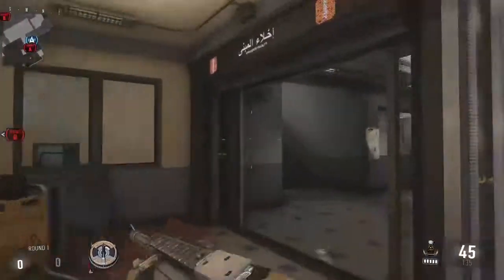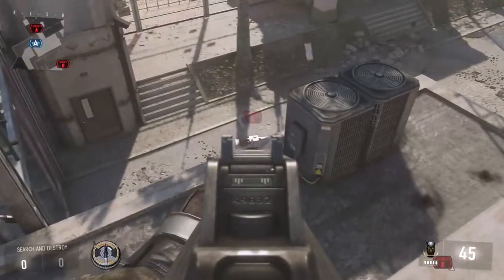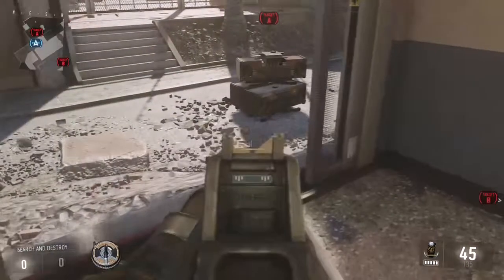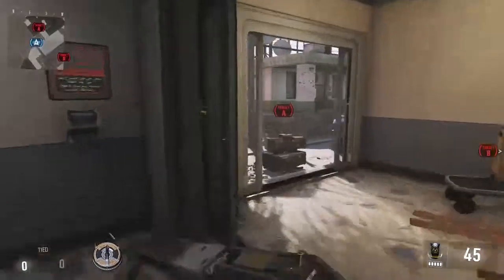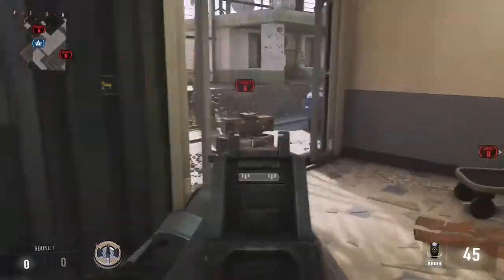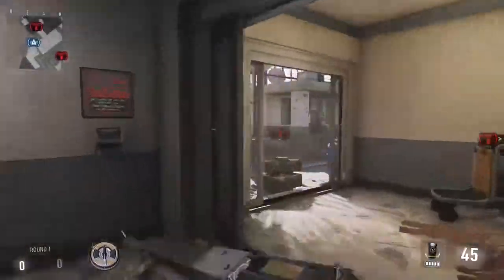Planting on this side — someone peeking here is really going to have to get over top of the bomb site. But if you plant on the other side, you leave your back wide open to someone coming through here, especially if they see you coming. If they know you're planting, they'll immediately rush over, and if they have a buddy down there, he'll rush out and shoot you. Planning on this side is a very big thing — if you're over here they come out, maybe don't even see you, walk past, and you've got the drop on them.